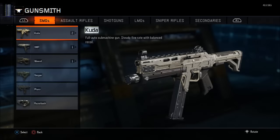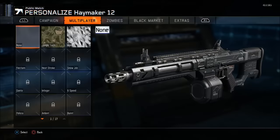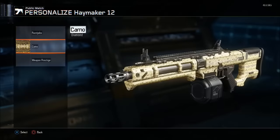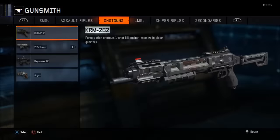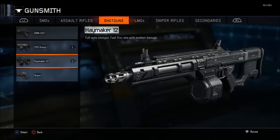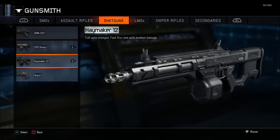Then go to the gun that you want to duplicate the camo onto. Just to show you that I'm not cheating — the haymaker, I don't have anything on it. I already did the glitch, so you just saw the diamond camo right there, but I'm going to do it again. So as you can see, I'm not cheating. Go to gunsmith again and create a variant on that gun. Name it whatever you want, press confirm. Now don't put anything on it at all, just leave it blank, and then press save.